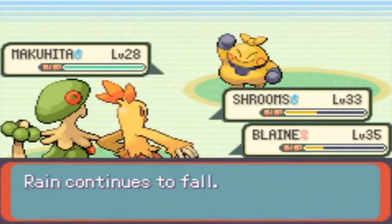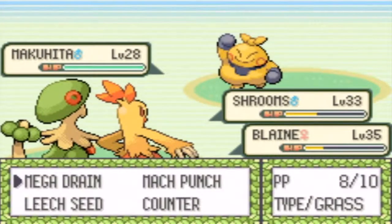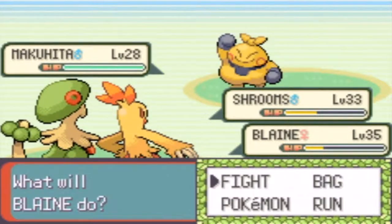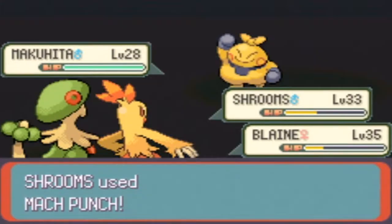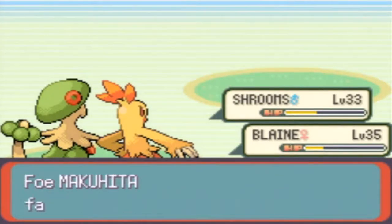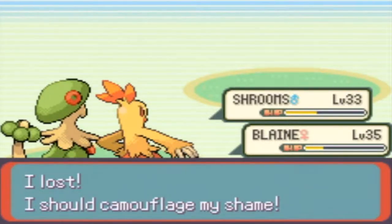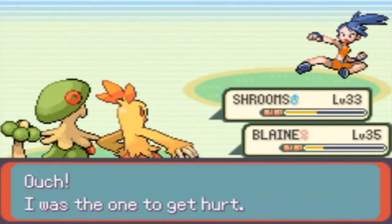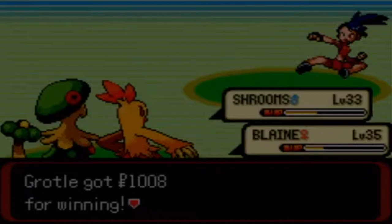35 EXP for Breloom, nice. Makuhita — let's go for Mach Punch and Double Kick. There we go. Okay, that was an interesting battle. I lost. I should camouflage my shame. Aw, don't feel too bad — I was the one that got hurt. Thanks for the money.